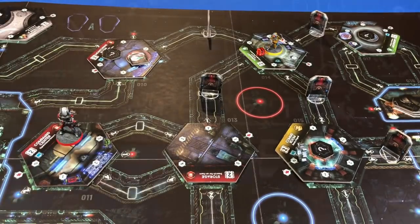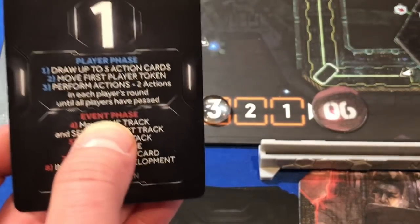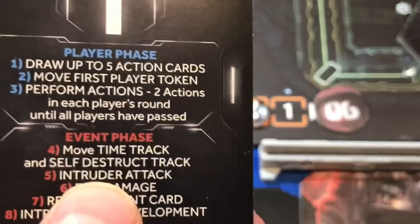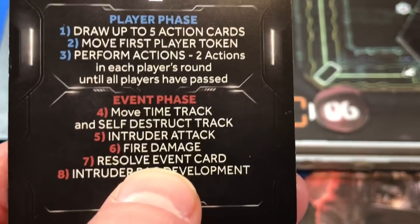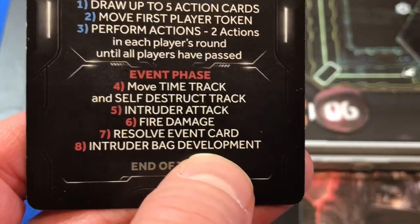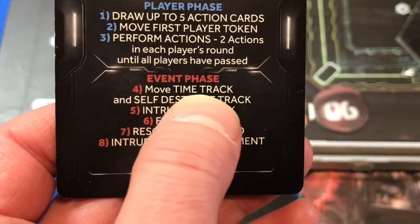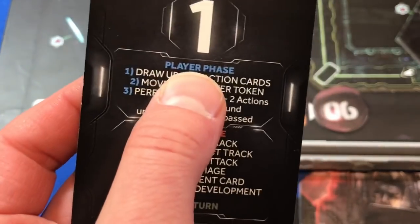Moving into the event phase, we move the self-destruct track to two. The next steps - intruder attack, fire damage, event cards, and intruder bag development - none of these apply in this scenario. We then go back into our player phase.